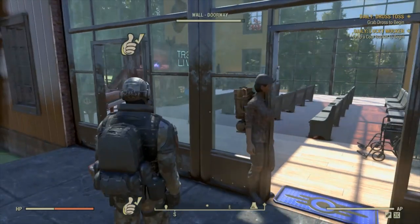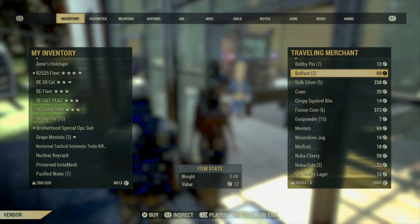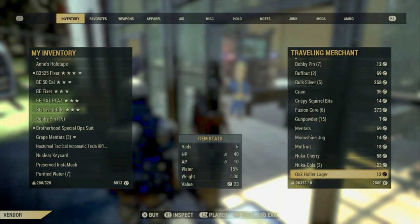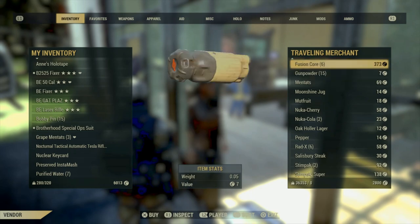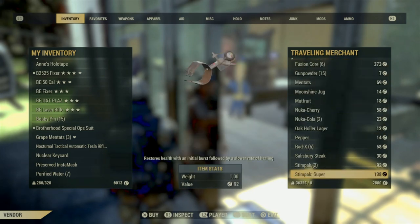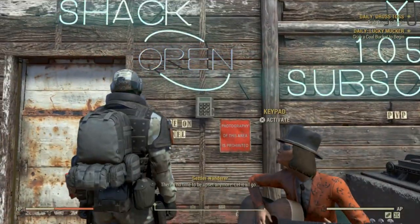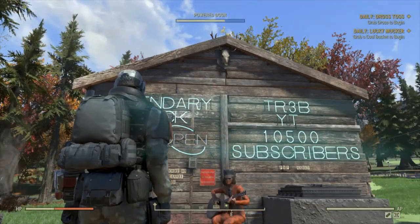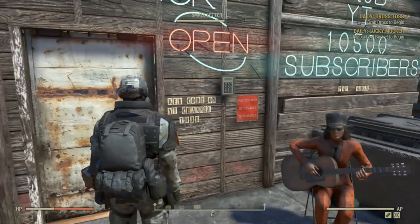Before we start, I just want to make sure you're aware: I found that all the vendors in the game at the moment have got 2,800 caps for you to get off them by selling them stuff — every vendor in the game. That's very helpful because I do sell a lot of stuff to these vendors and get a lot of caps. Every vendor has got 2,800 caps right now — it's double, because usually they've only got 1,400.